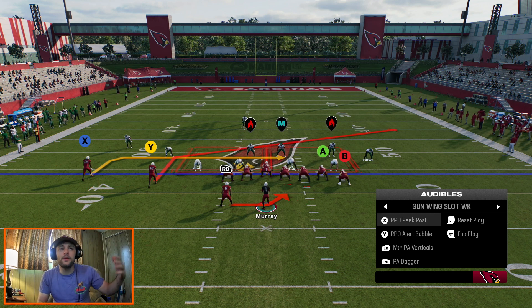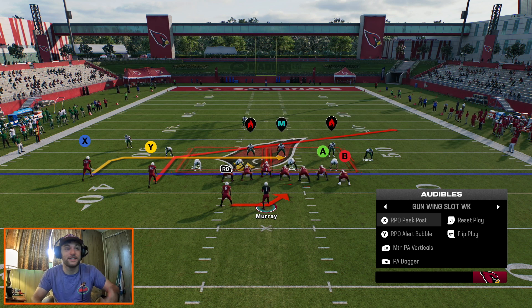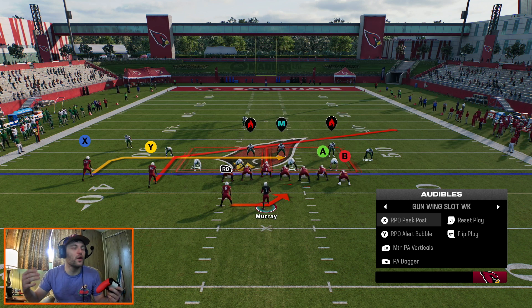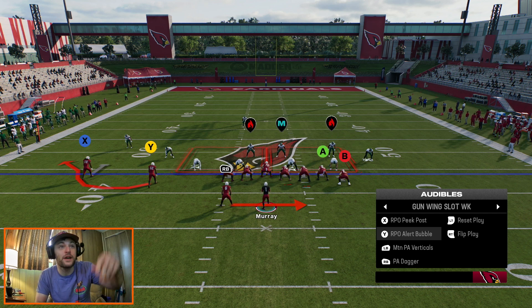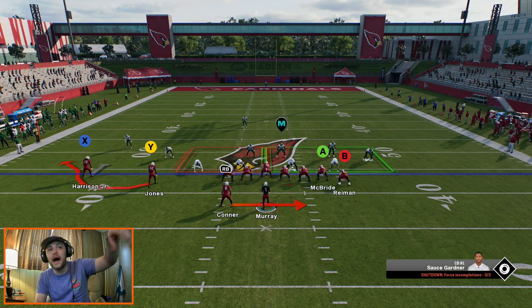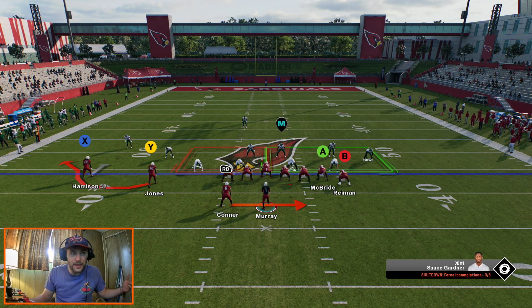So you get the idea — RPO peek. We're going to use the RPOs in certain situations, because you watch on Sundays teams use these a lot, but you want to use them only when it makes sense. You're not going to get a good run if you have seven guys in the box. We'll just go to the bubble here — four down linemen, two linebackers, and even a nickel corner that could help stop the run. So that's like seven guys.